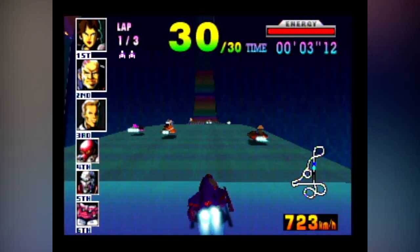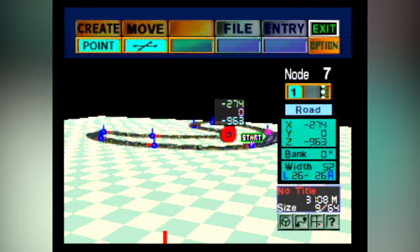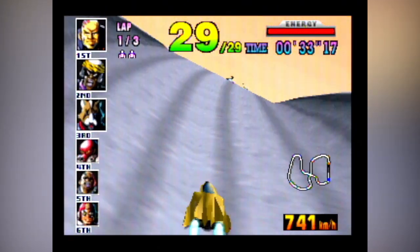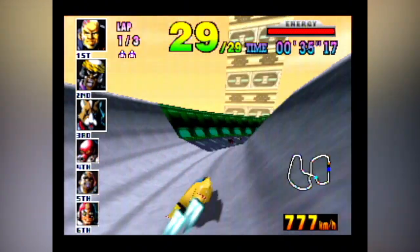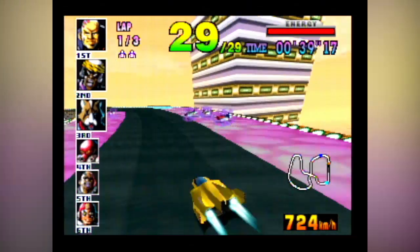Through the use of this disc, one has access to multiple different features, such as brand new racers, two brand new cups, stereo audio, a track editor, and a machine creator. A few of these features are actually left over as incomplete code for the original F-Zero X, hinting at these possibly being either features they wanted to include from the start, or that the expansion kit had already been greenlit.